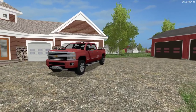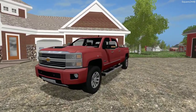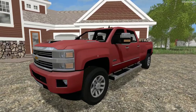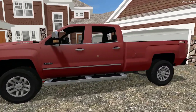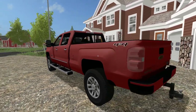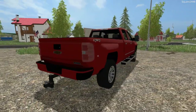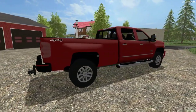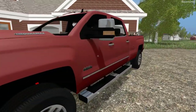We will be heading over to the shop in our 2017 Chevy 2500 Duramax. Let's take a quick walk around the truck. This is by far one of my favorite Silverados — I really do like the crew cab with the 8-foot bed, the color match bumpers and the stock wheels. It would be nice to see this truck in FS19. Let's hop inside and head over to the shop.